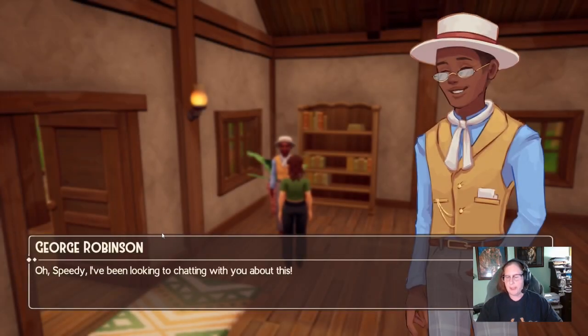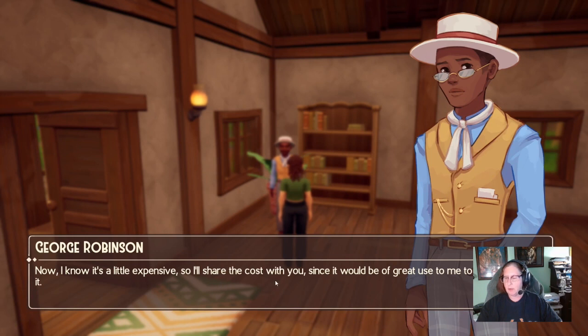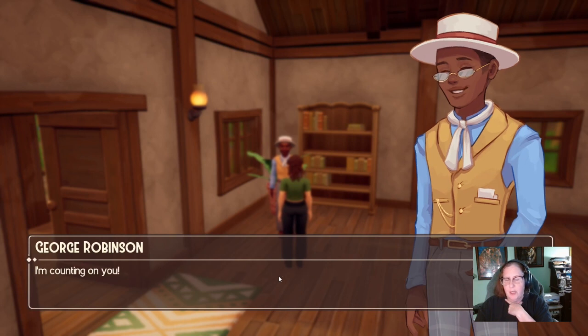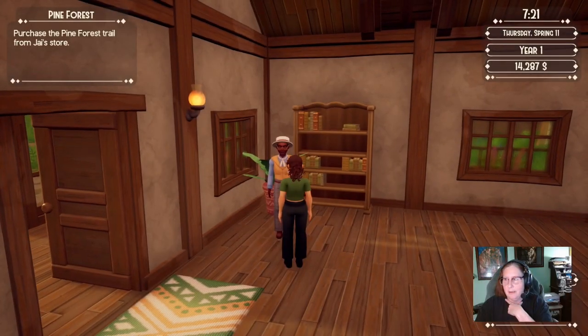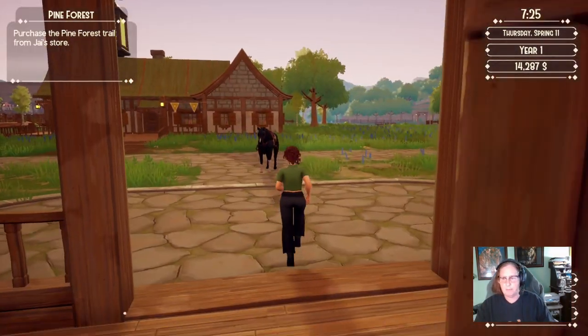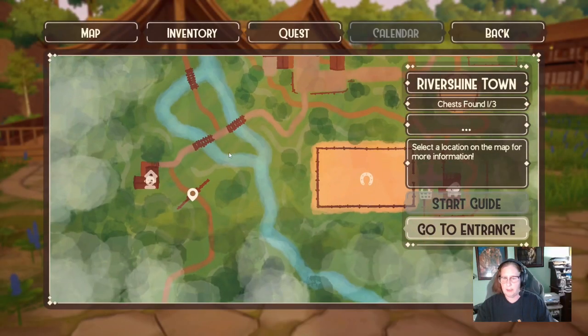George has a quest: he wants to open the trail to Pine Forest. It's a bit expensive so he'll share the cost with us, and he mentions the carpenter there has been preparing some interesting plans to improve the ranch. Now we have 14,000, so we need to purchase the Pine Forest trail from Jai's store.